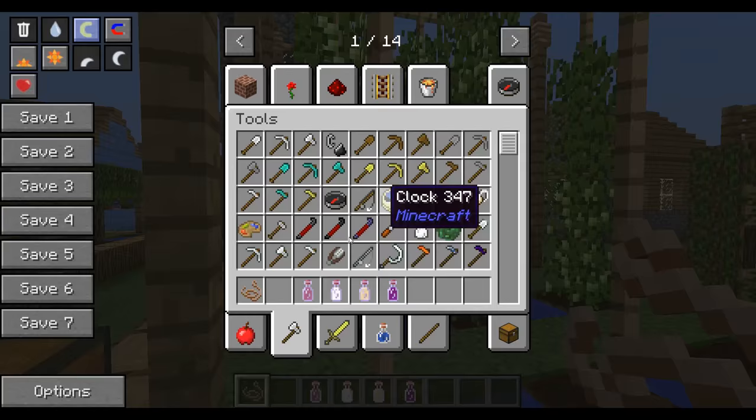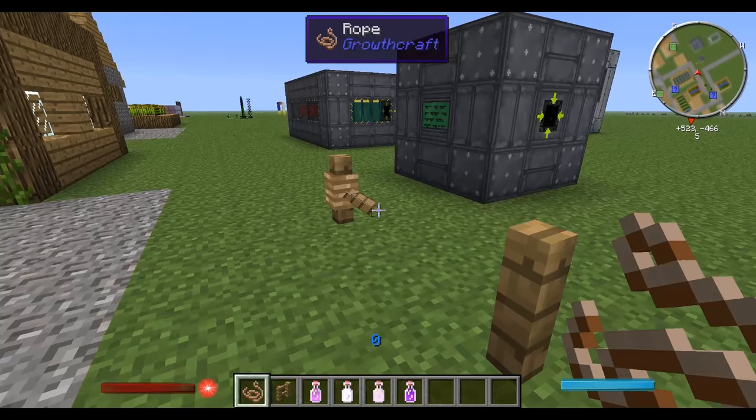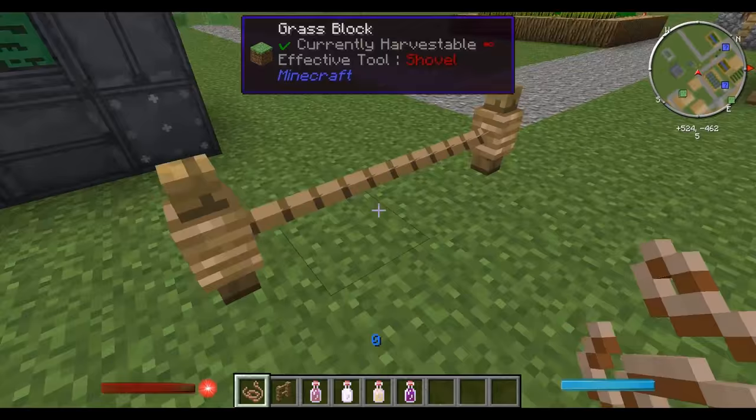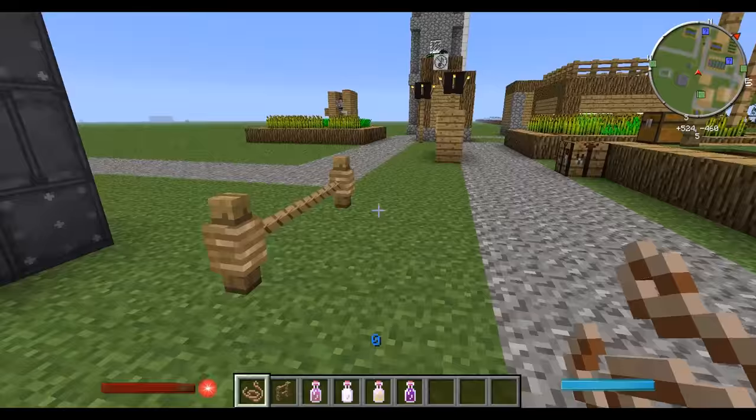You place down two fences equal distance apart and place the rope across — just right-click on the fence and that creates the rope. It can be quite fiddly. It can also be used as a cool decoration tool, creating a kind of barrier that you can jump across. It looks quite nice and decorative.